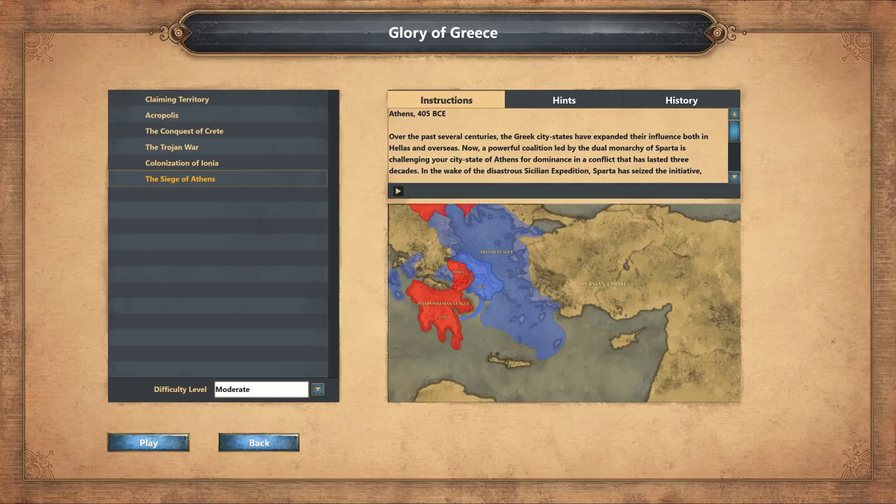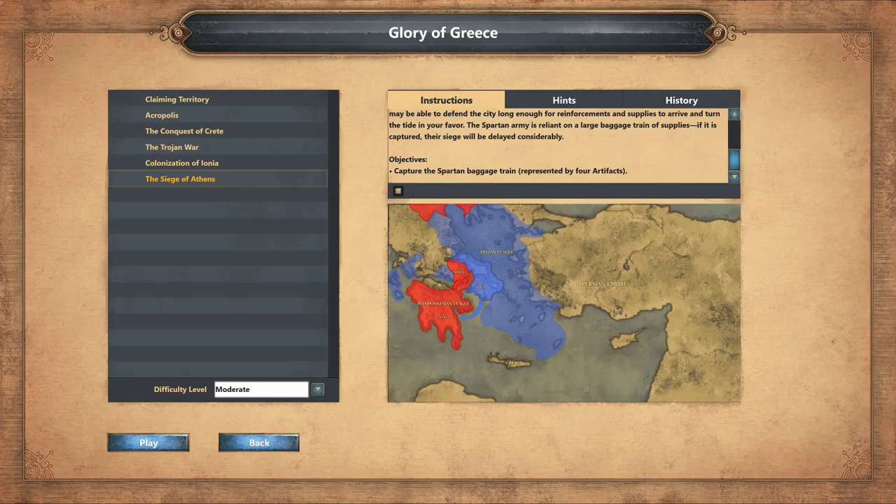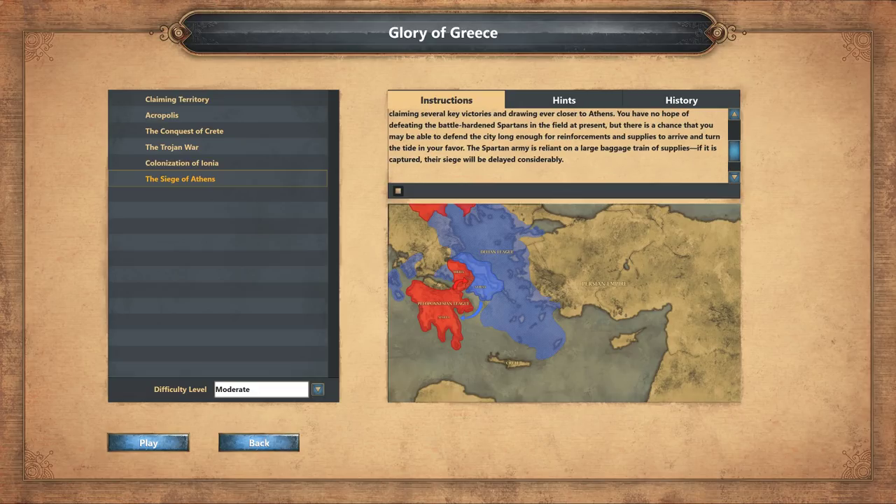We're in Athens in 405 BC. Over the past several centuries, the Greek city-states have expanded their influence both in Hellas and overseas. Now a powerful coalition, led by the dual monarchy of Sparta, is challenging your city-state of Athens for dominance in a conflict that has lasted three decades. In the wake of the disastrous Sicilian expedition, Sparta has seized the initiative, claiming several key victories and drawing ever closer to Athens. You have no hope of defeating the battle-hardened Spartans in the field at present, but there is a chance that you may be able to defend the city long enough for reinforcements and supplies to arrive and turn the tide in your favor.